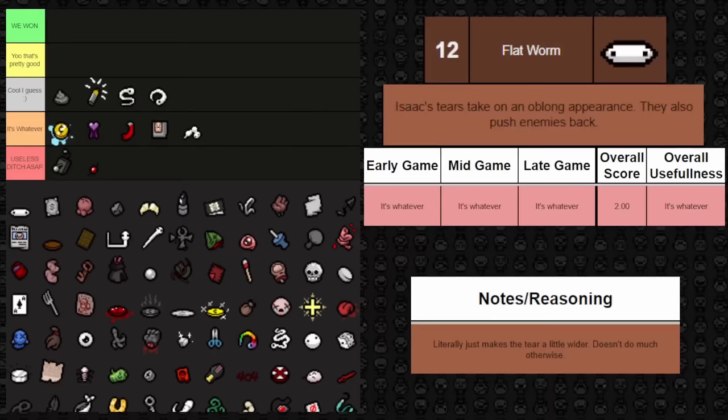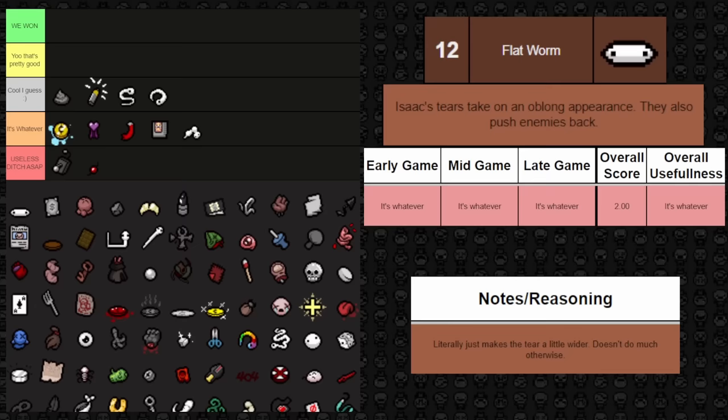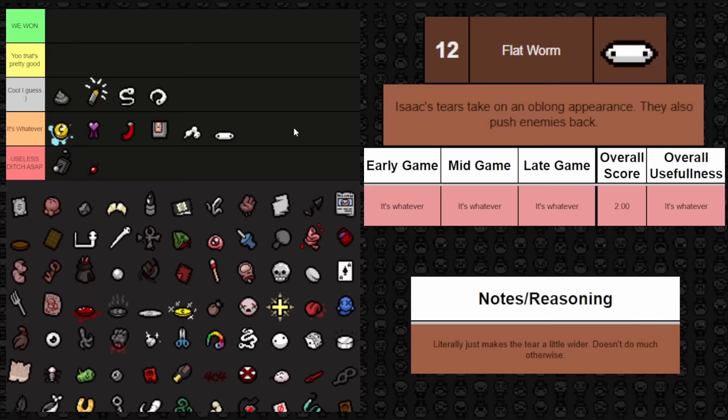Next up is Flatworm — it makes your tears wider and pushes enemies back a little more than before. Overall this is the most whatever trinket you can think of. It does provide a slight benefit of pushing enemies back and making tears bigger to help hit enemies. It's not useless — it has a very slight benefit — but it's whatever throughout the entire game.